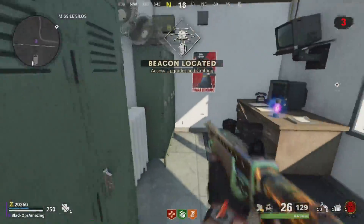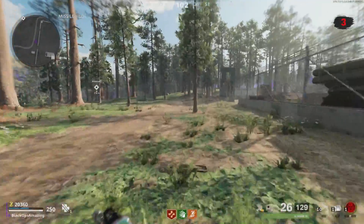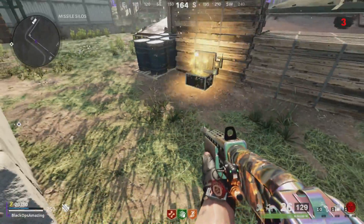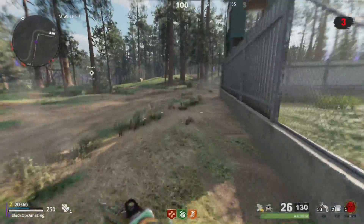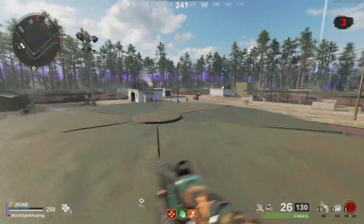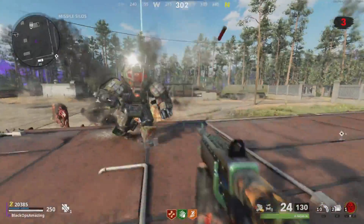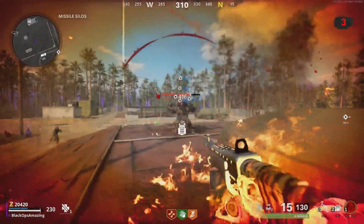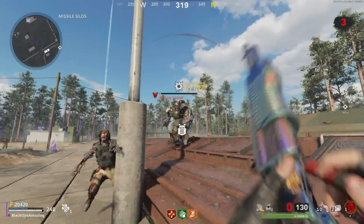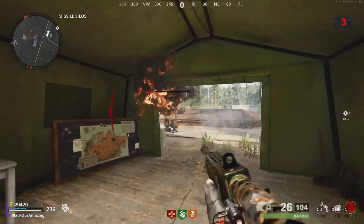Outbreak and DMZ do have similarities — they're both open world to a certain extent, although Outbreak has multiple smaller maps whereas DMZ is one giant map. Both modes are good for ranking up, but I don't feel like that's Outbreak's core. Outbreak is more similar to round-based in the sense that yes, you do missions, but it's also about how far can you go. Interestingly, I didn't like Outbreak when it came out during Cold War's lifecycle — it wasn't really what I wanted from zombies. I thought it was way too slow, since the maps are so big the zombies are spread out, whereas round-based zombies is quite fast-paced.